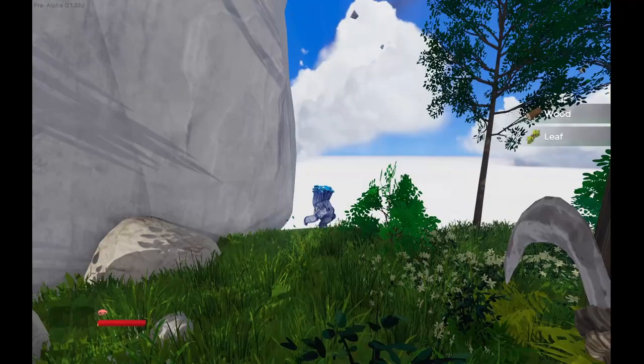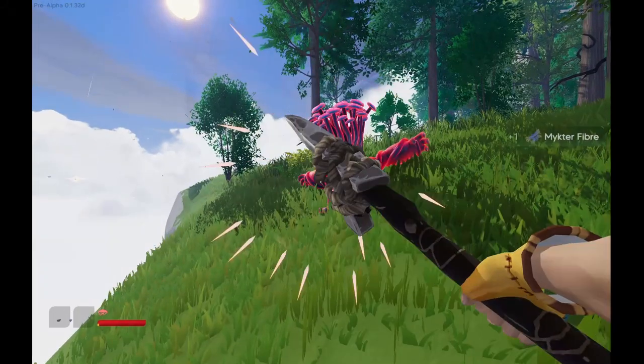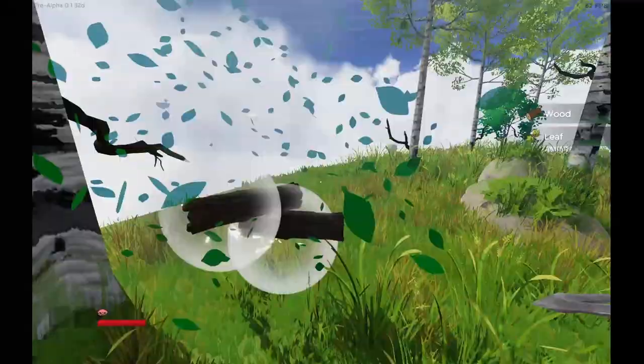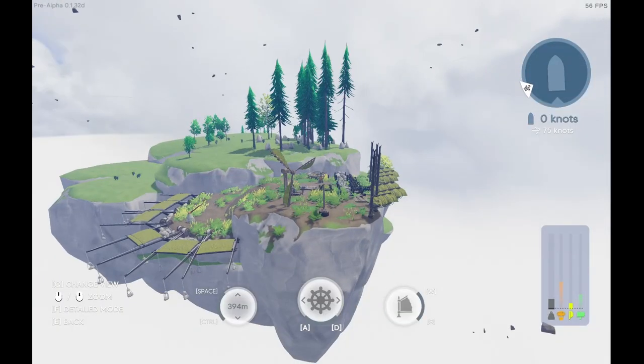Another mushroom guy — don't fall off the edge like the other guy, I want your fibers. Now we'll go back to our little island to grab our stockpile and head to a new island.